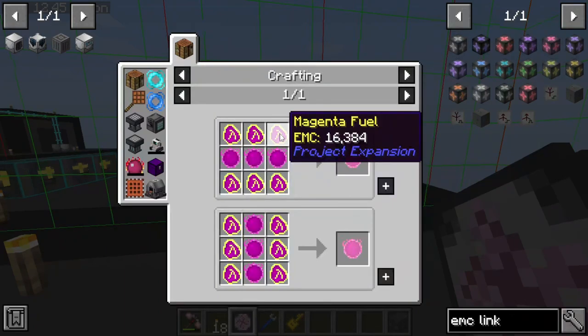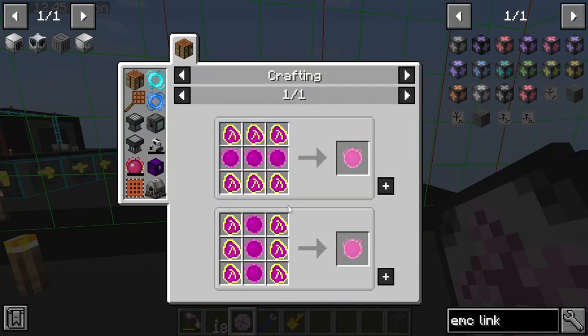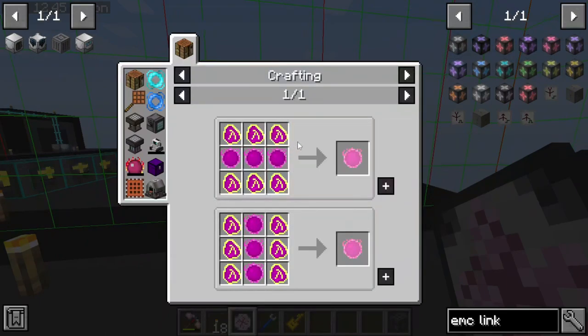I generally dislike colored fuel — I have so much PTSD from Project Equivalence dealing with these stupid matter fuels, the colored matter fuels. Oh my god, I hate them. Absolute despair.